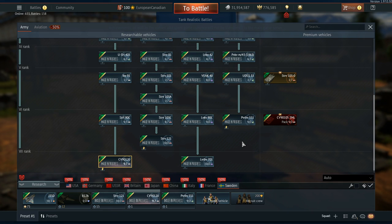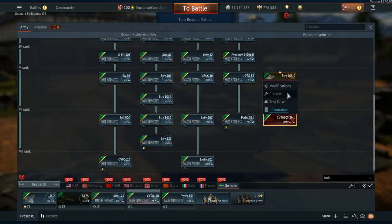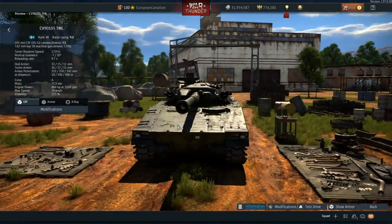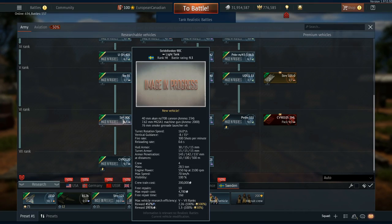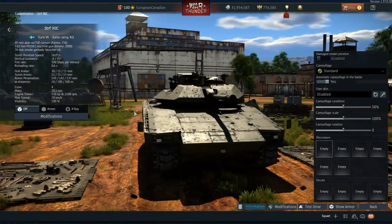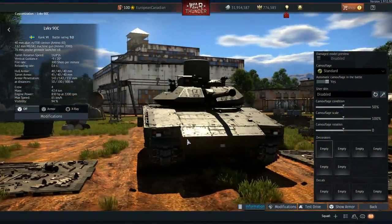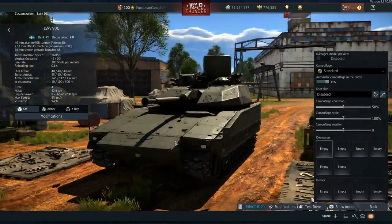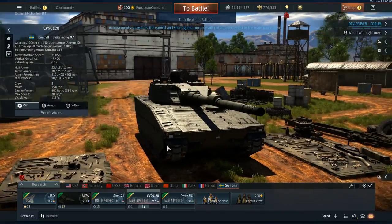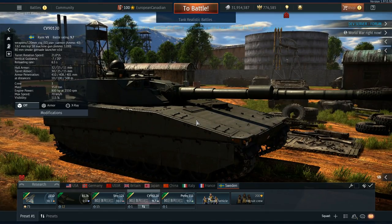You technically right now have four in the game: you've got the CV90 120, the CV90 105 which is the premium one for rank 6 and is going to be a bundle vehicle, then you have the STRF 90C which is the one with the 40mm and this really interesting turret, and then of course the LVKV90C which has an R2-D2 on it acting as a radar. So there's a bunch of different CV90s in the game, and this one is the one with the big gun.